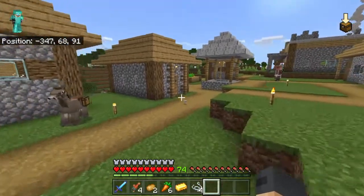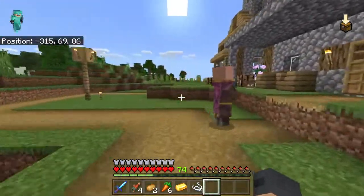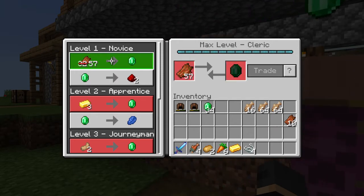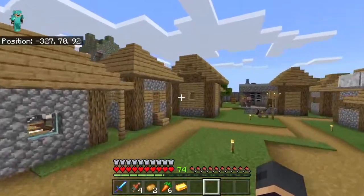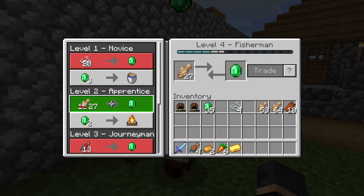Look at that — 24 emeralds already just from using cod. Let's see if the cleric — oh, another cat, a grey one! At least tell me you've lowered the price of this rotten flesh. No? You know what — so there we go, simply just traded all that in. My inventory's now sorted out. Pity my fisherman has sold out of raw cod but he's used his barrel, so we go back to him — he's up to 27. Let's keep trading.